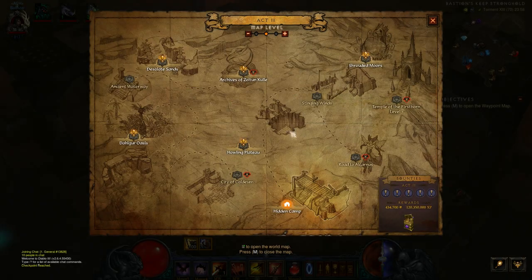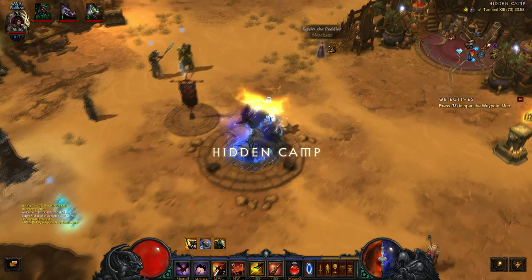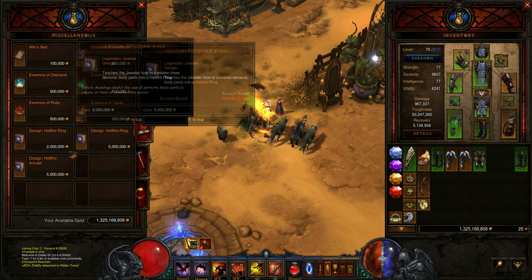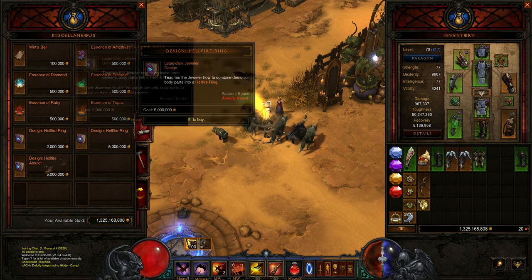First things first, you need to get the plans. Jump into Act 2, go to the Hidden Camp and speak to Squirt the Peddler. They'll have three plans: the Hellfire Amulet, the Hellfire Ring, and the other Hellfire Ring. The 2 million Hellfire Ring is just the ring. The 5 million is Dexterity, Intelligence, and Strength.